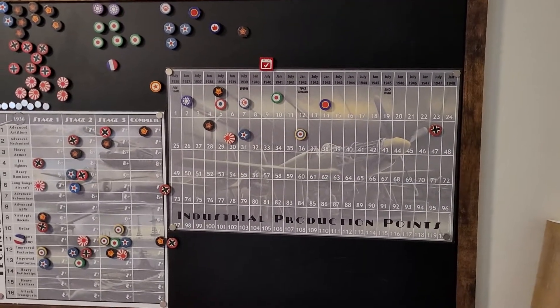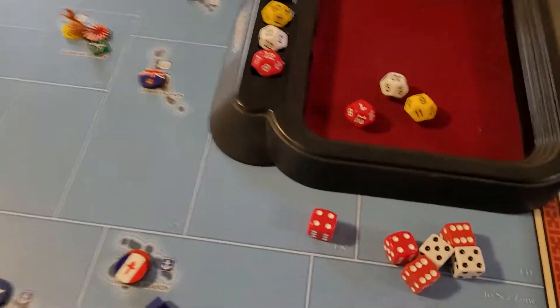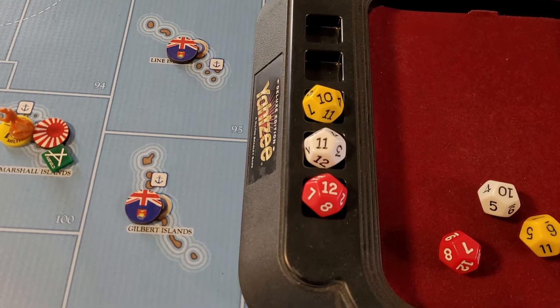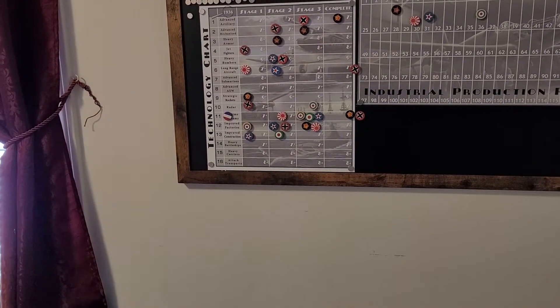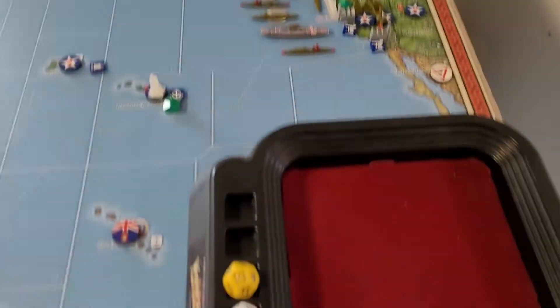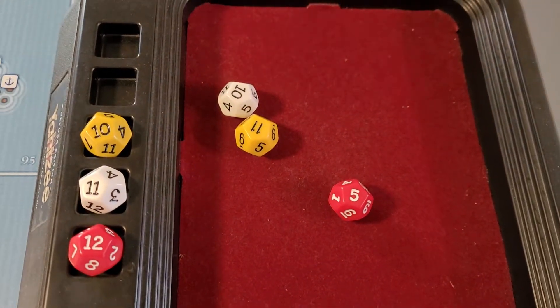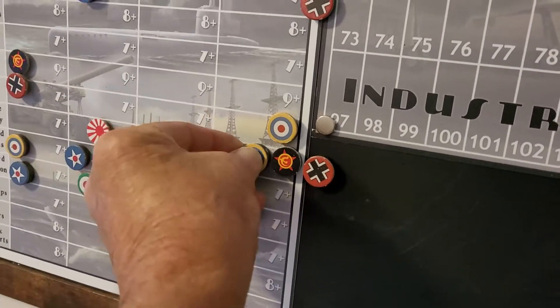Great Britain turn 3, July 1940. Tech roles first — they're going for radar, wartime economy, and improved factories. They're currently at stage three on wartime radar and stage one on improved factories. These are all sevens or less needed; they get an eleven, ten, and a five, so they advance on two out of three. They complete wartime economy, which is a big boost.